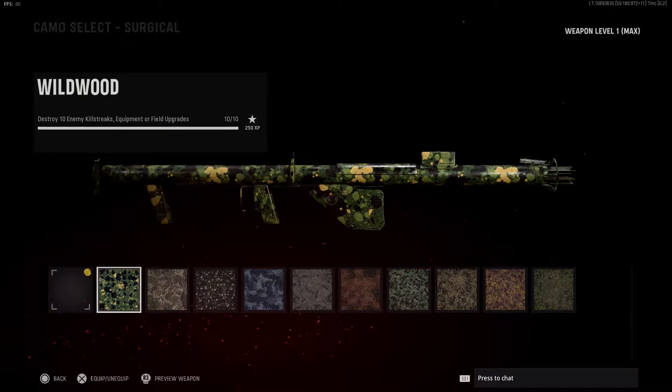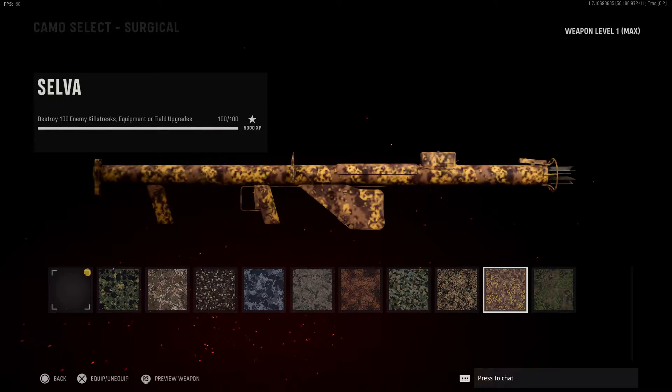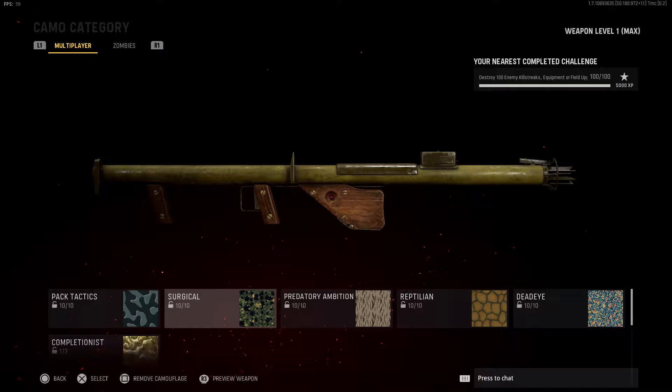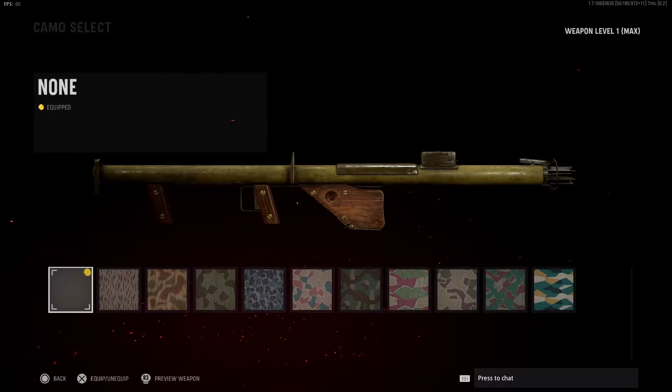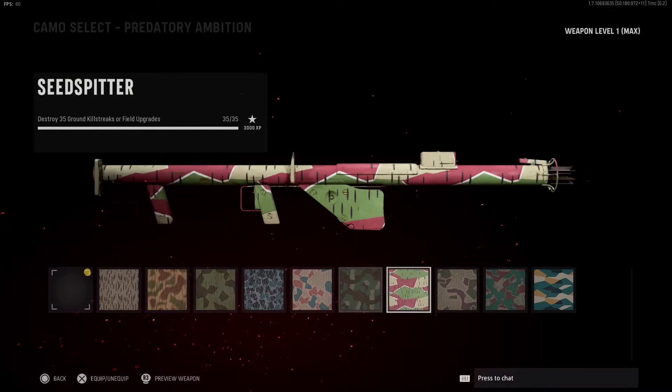You'll unlock the destroy-10 challenge gradually as you go along with the UAVs you destroy — you easily rack up 100 of these. For destroy 40 killstreaks or field upgrades, I recommend going on the Pacific map.